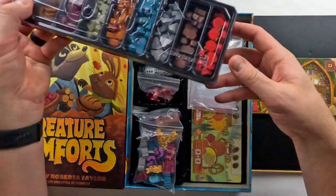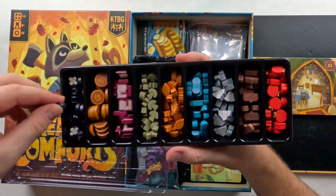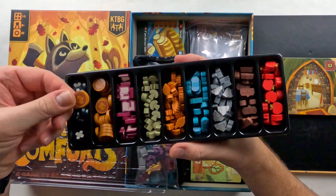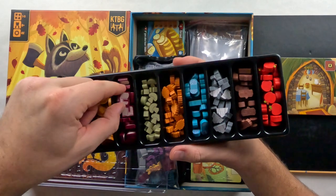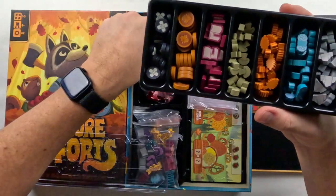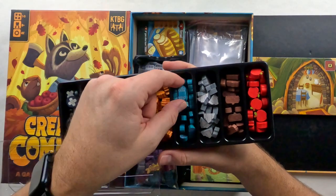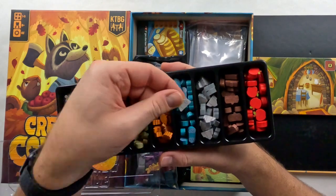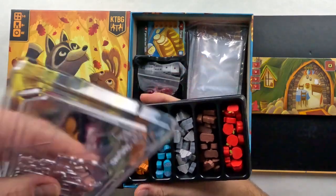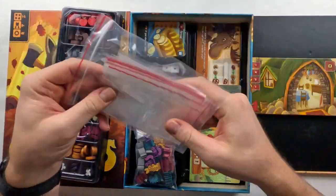These individual punch-out pieces go in their own slots. You've got Band-Aid tokens — one or two Band-Aids — leaves, double-sided maple leaf tokens, books, mushrooms, more leaves or wheat, water, blankets, little mountain tokens, logs, and apples. So these are the resources you'll be collecting in the game to help get what you need. And there are bags for organization, which I love.